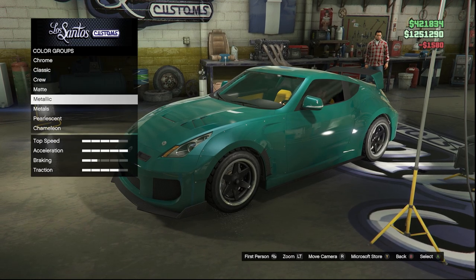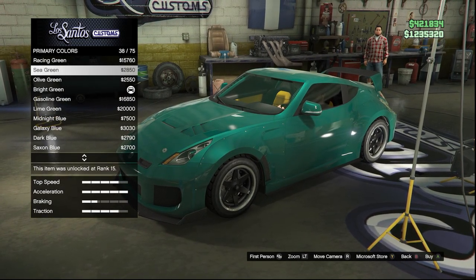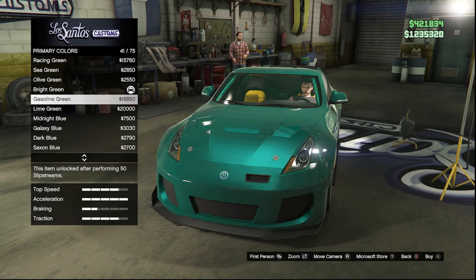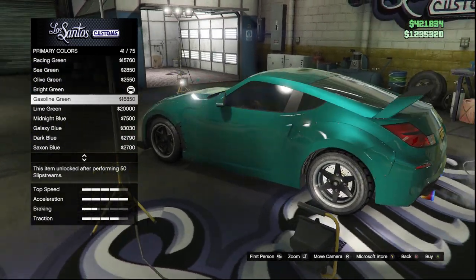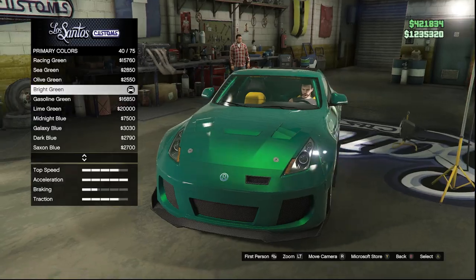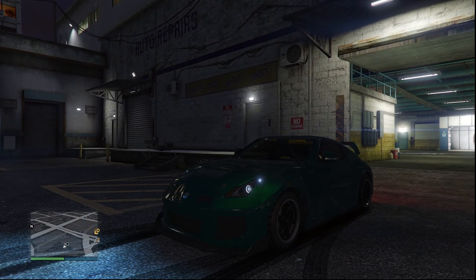Heading into the actual paint job, we have a sea green primary and then our pearlescent is a bright green. You can really go in any different direction — you can have olive green which makes the sea green pop out a lot more, or gasoline green which ties in the car perfectly, or lime green which gets it completely out of hand but still doesn't look terrible. But for right now I have bright green. Literally every single tuner car is going to look good with this paint job — I would definitely recommend this one more than any paint job I have in this video.